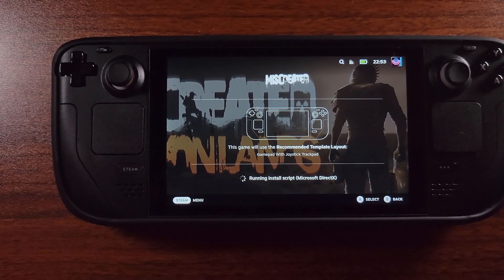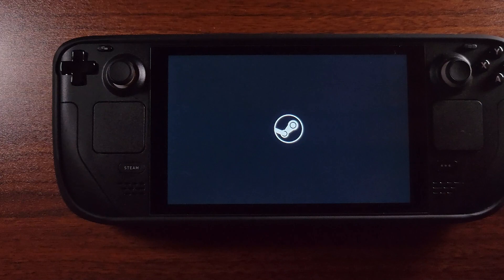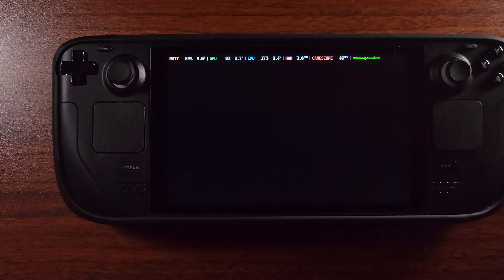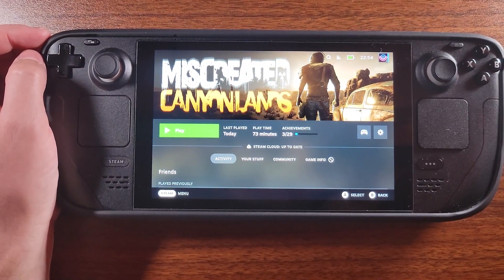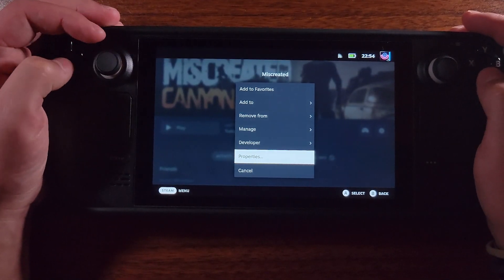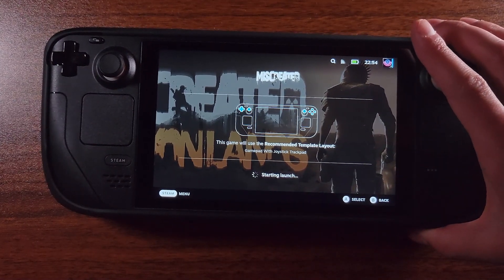Okay, it went past the boot — oh no. Yeah, once you see that Easy Anti-Cheat thing it just says nope. Wait, did it go? Oh wow, I think it went past it somehow — no, oh my gosh, we were so close. Okay, let me open up Properties and see if we can just play with the compatibility settings.